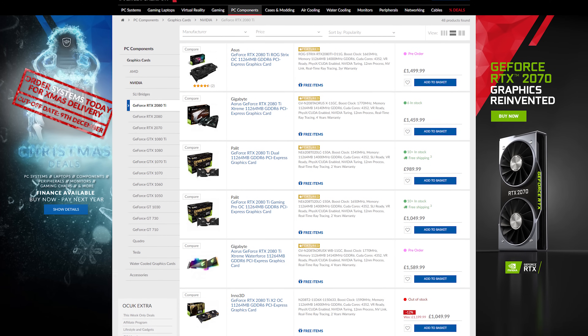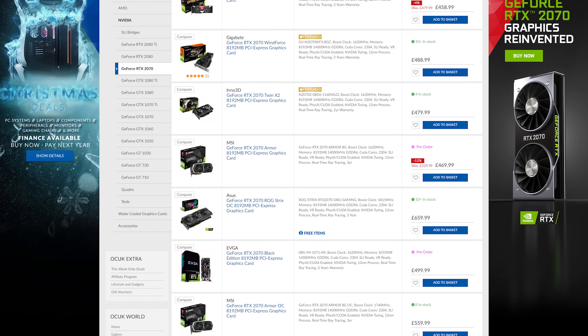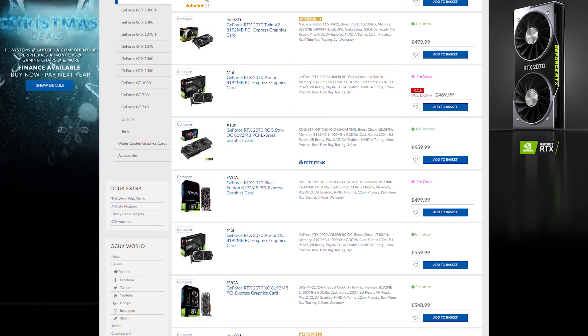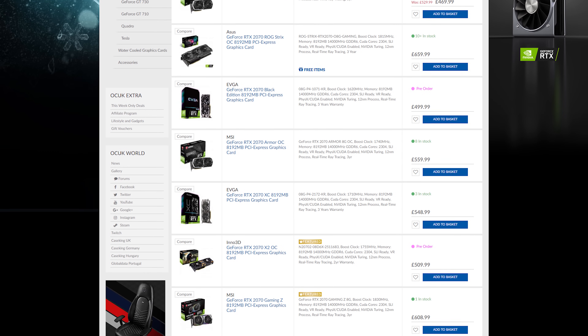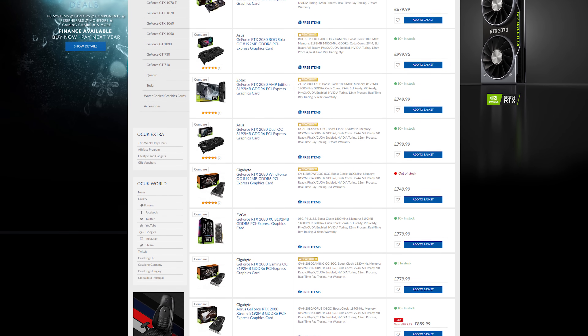Moving on to pricing, nothing has majorly changed. There are a few cheaper alternatives now available — the 2080 Ti is available for under a thousand pounds from a pallet brand on Overclockers UK, but brand-name cards like Zotac, Asus, Gigabyte, or MSI are still the same price. The 2070 has come down a little with options as low as £450, but Gigabyte, Asus, or MSI cards are over £550, sometimes closer to £600. The 2080 is around £900 for a Strix card, or about £780 for the Zotac.